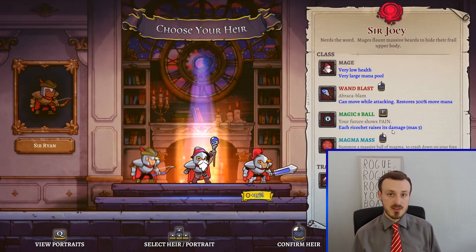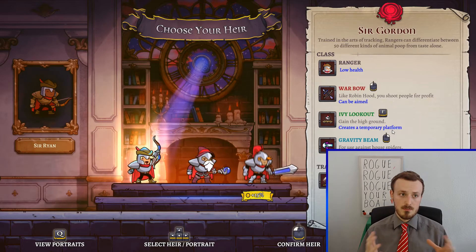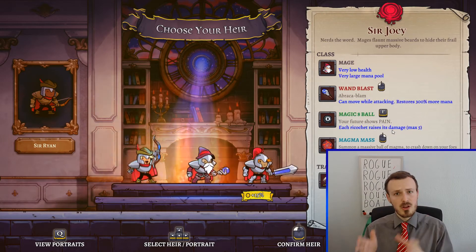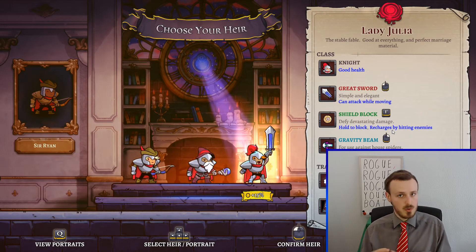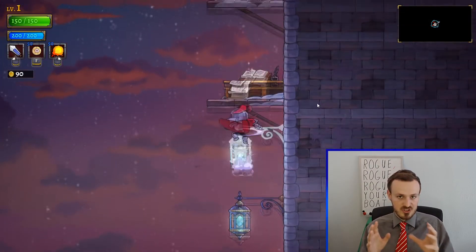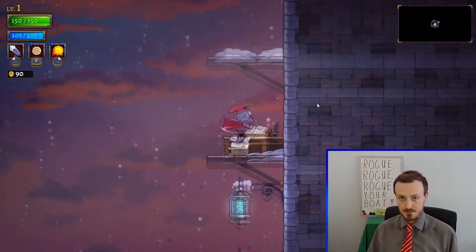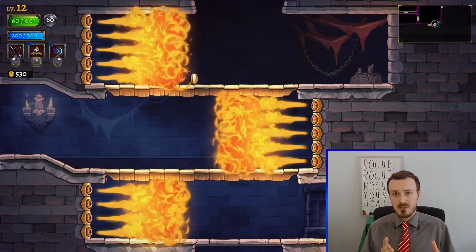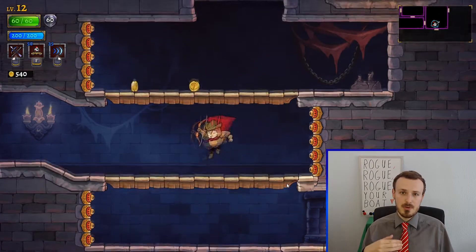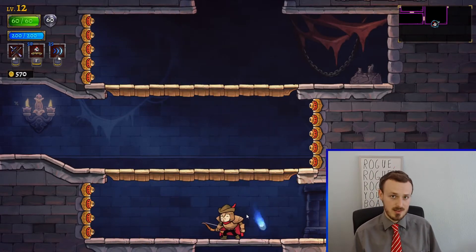Some extra variety in the game is given to us with the class system. Not only do we have multiple different classes but we also only have three heirs we can choose from whenever we die. This means that we don't always have every class available, which is a way of the game to sort of force us into learning new tactics. Every class has its ups and downsides, and class skills may even help you overcome certain challenges in certain rooms that you wouldn't have been able to overcome without those classes.